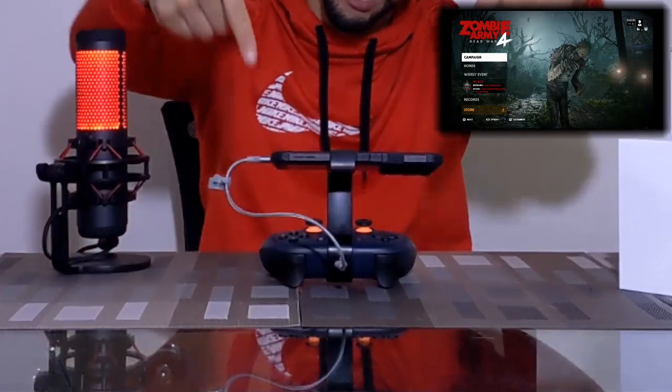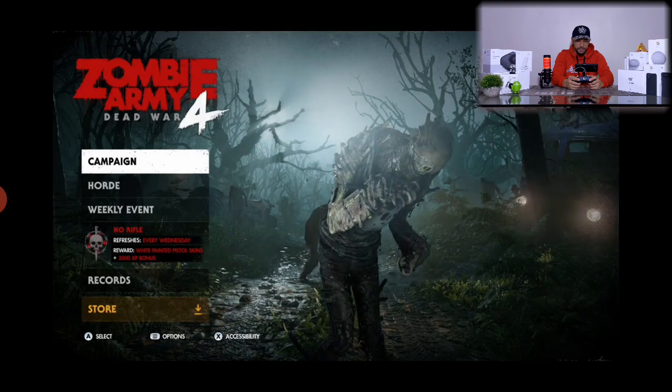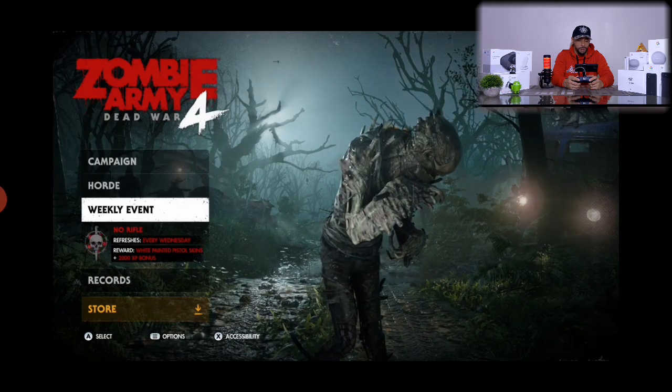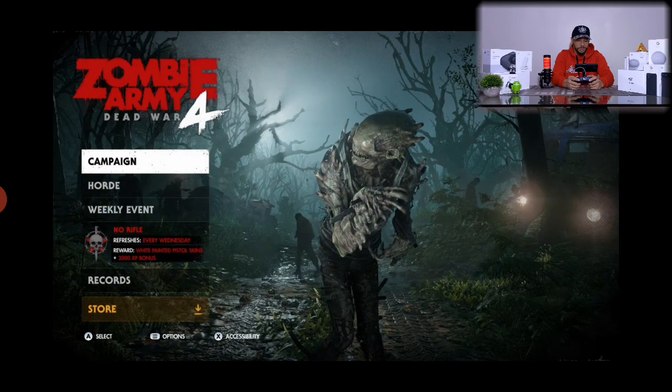Here we are at the main screen for Zombie Army 4: Dead War. We've got a few options — Campaign, Horde, Weekly Event, Records, and the Store. We're going to keep things simple and jump right into the campaign.